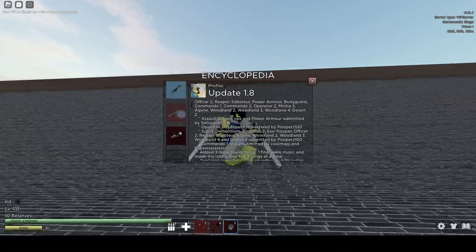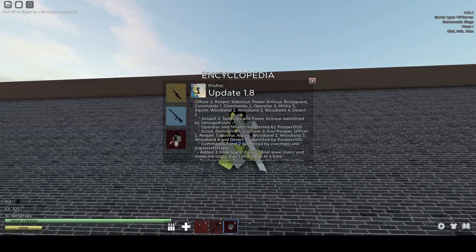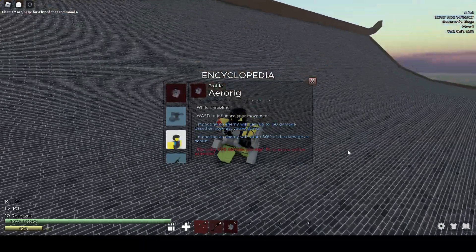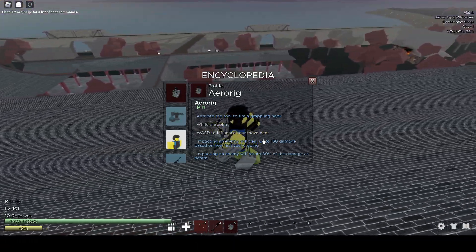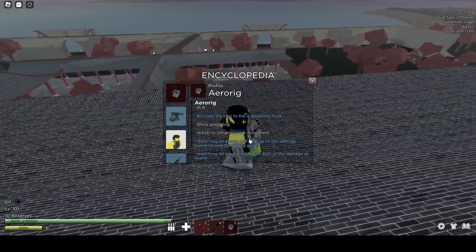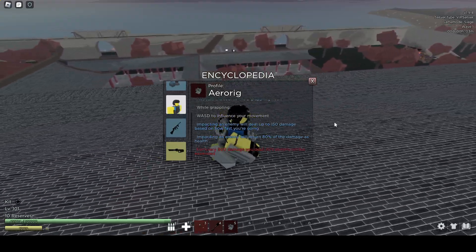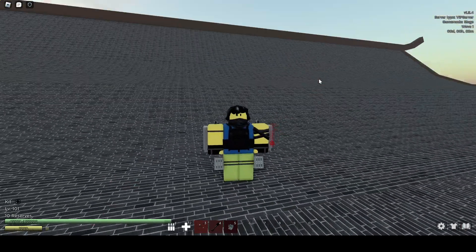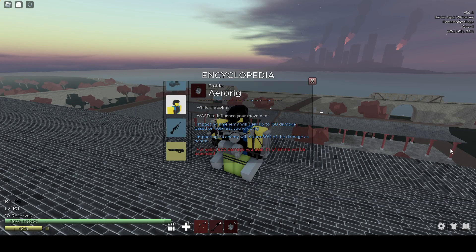I'm going to read this out to y'all, see if there's an Encyclopedia entry for it yet. So the arrow would activate the tool to fire a grappling hook. While grappling, use WASD to influence the equipment and impacting. So basically I've seen some people having a hard time getting used to it, probably not reading the Encyclopedia entry on it.